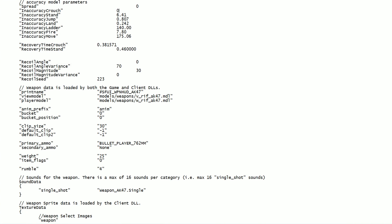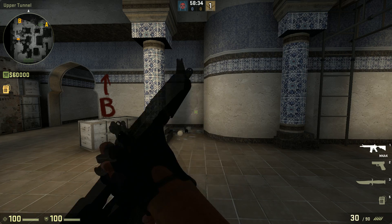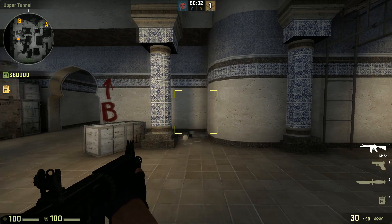I edited the game files to change the parameters of the AK-47. I gave the weapon perfect accuracy from everything except movement, and increased the inaccuracy from movement from 175 to 1000 to make its effects more obvious in-game. With Weapon Debug Spread Show, I can clearly see any changes in the accuracy of the weapon.